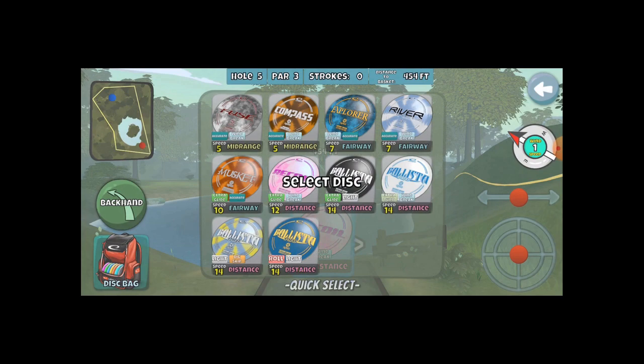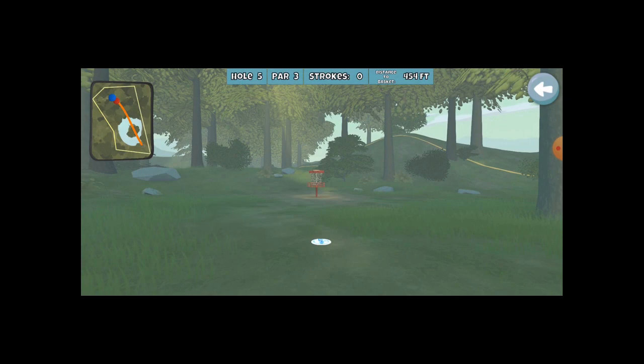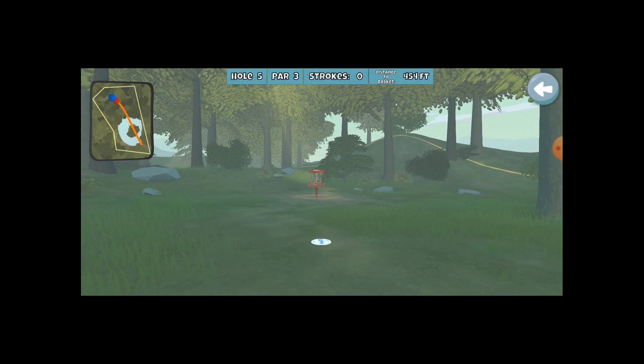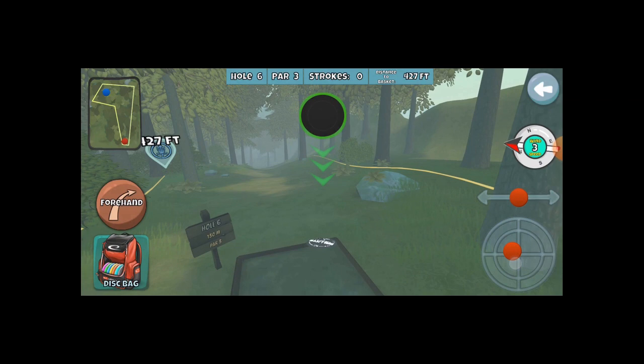This particular hole, I've just been using my Turn Windbreak Ballista Pro, trying to move it over, just miss that bush, and slide as close as I can to the basket. A nice and straight shot is very helpful there. A 44-foot putt — that's not too bad to just do as a regular putt.